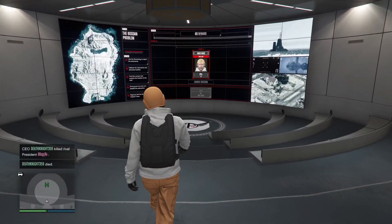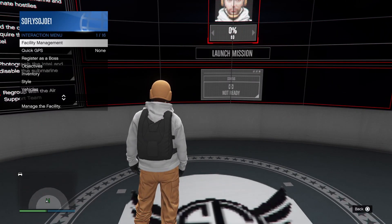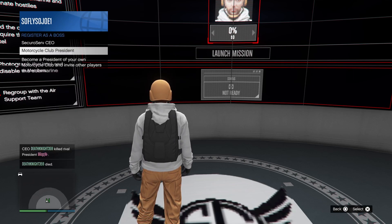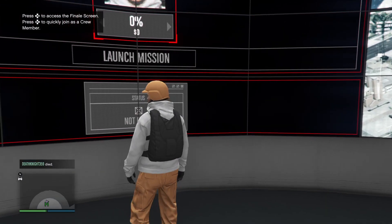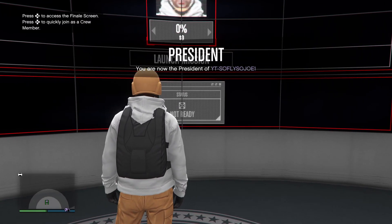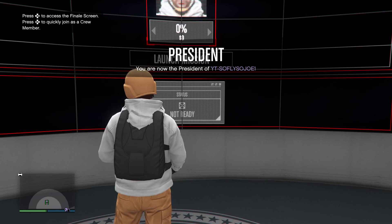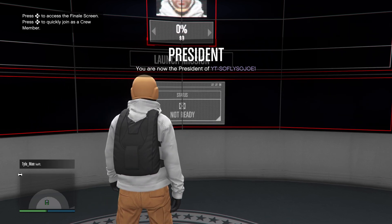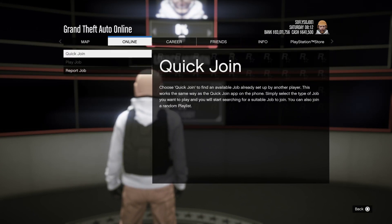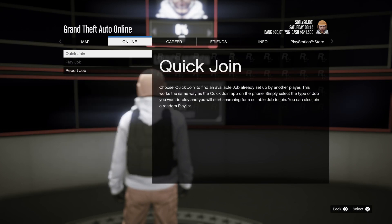Once inside the facility, run down the hallway and make your way to the heist room. Once inside the heist boardroom, approach the board and register as an MC President if you haven't already — make it quick. After registering, you'll see 'press right on the D-pad' but do not press right just yet. Instead, hit the Start button, go to Online, then Jobs — you should notice that Play Job and Quick Join Job are grayed out.